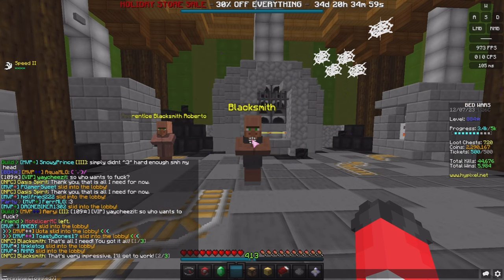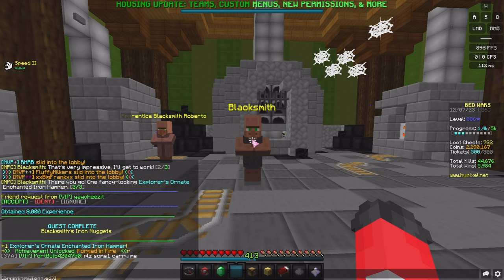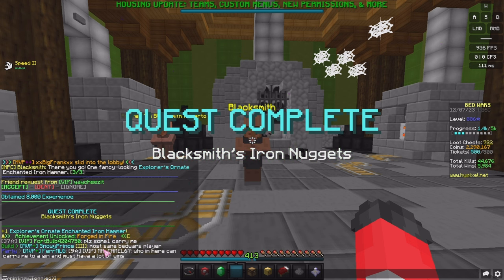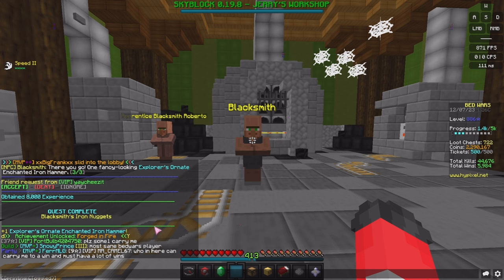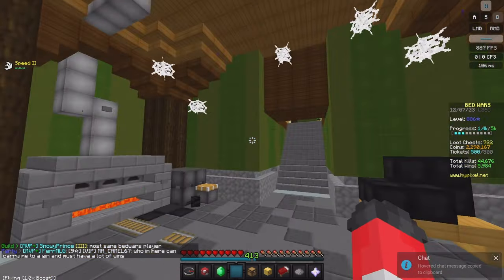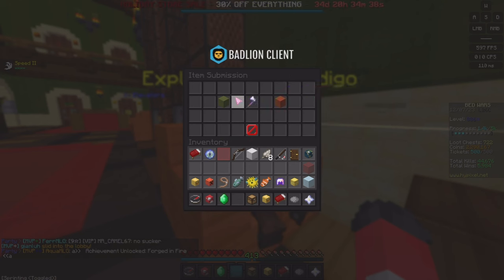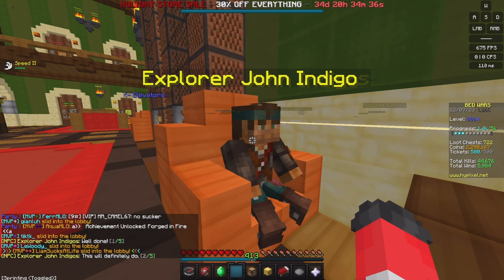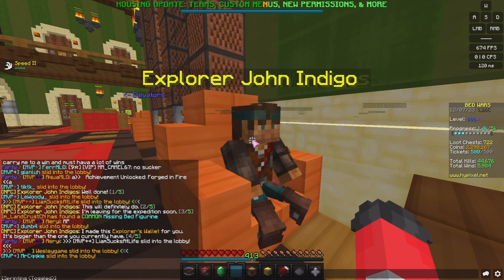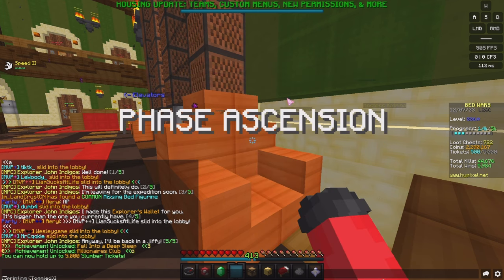Now come back down to the blacksmith and speak with them. Give the oasis water and they say: 'That's all I need - you got it all, that's very impressive. I'll get to work.' You receive one explorer's ornate enchanted iron hammer and another three Bedwars levels. Now give the hammer to John Indigo, who is just up behind the main entrance.